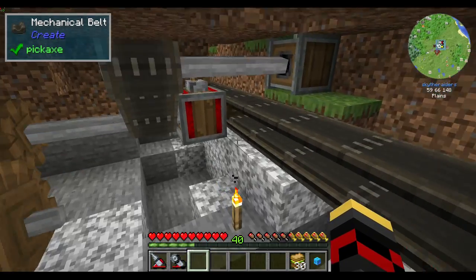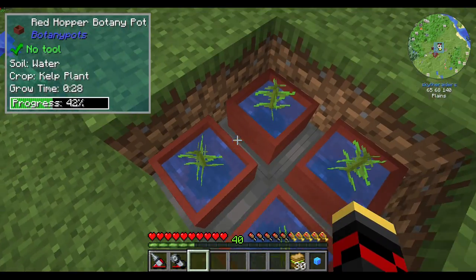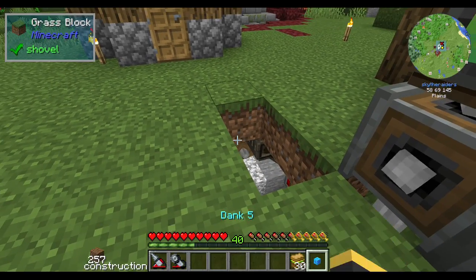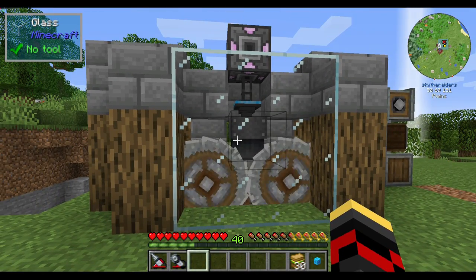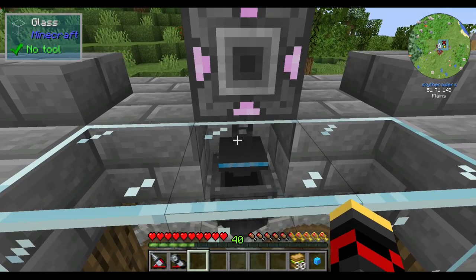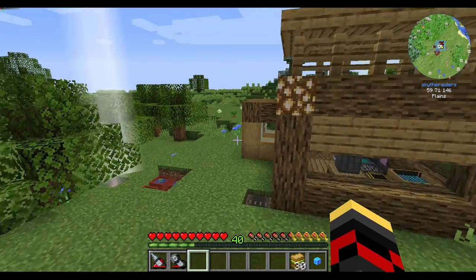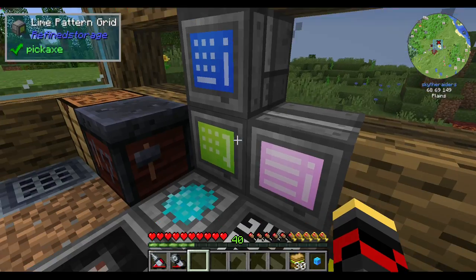I think that's all the changes I made between episodes. My plan for this episode was basically just recapping what I did. Oh, and I also made the kelp arm do four at a time rather than just one or two. That exporter is actually an advanced exporter from Extra Storage, which is an add-on for Refined Storage — instead of nine slots it has 18 slots.